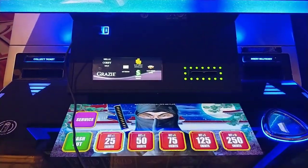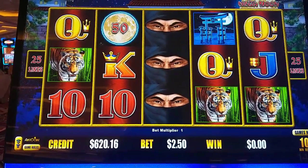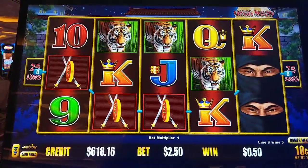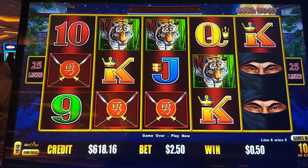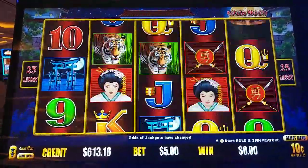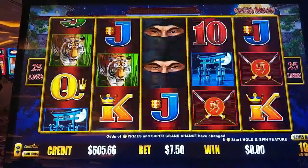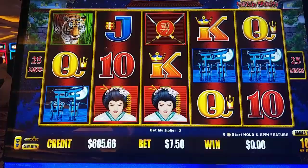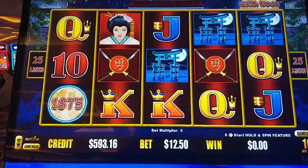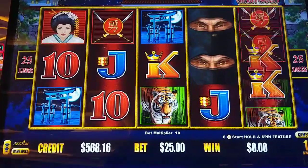Now doing dimes, $2.50 to $25. Keep it going, come on. Okay, we're having issues with the buttons there. We really want the bonus here — $25 bet. And we got nothing.